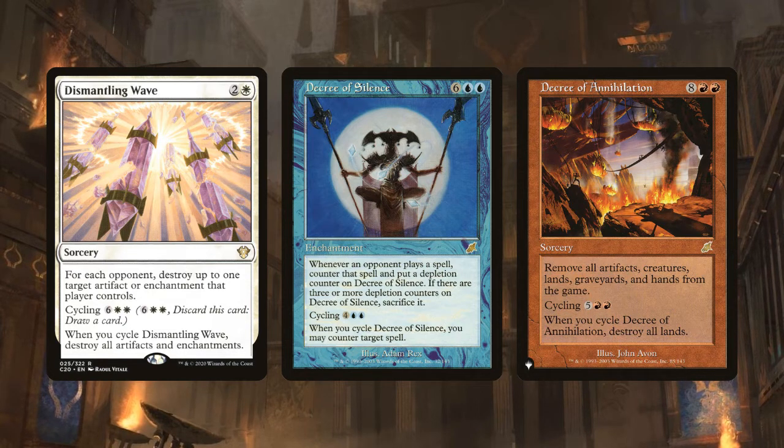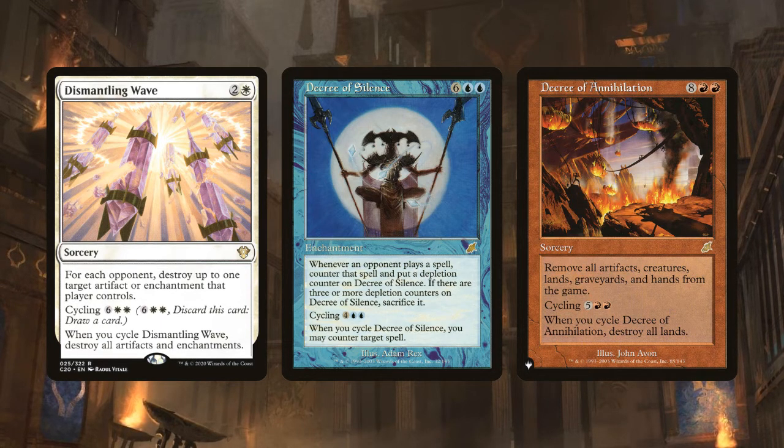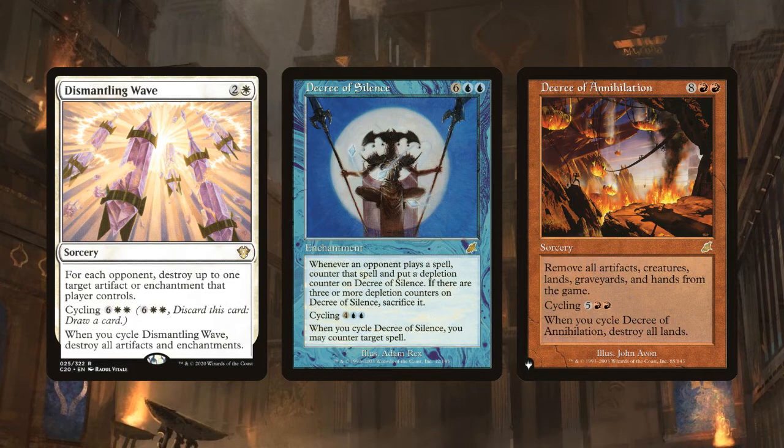When Gavi reduces the cost of these cycling effects to zero, the impact can be devastating. Dismantling Wave is a free board wipe. Decree of Silence is a free counterspell. Decree of Annihilation is free mass land destruction. And remember, you can cycle cards at instant speed, and cycling is not casting a spell, so these effects are immune to counter magic. She lets you cycle more often by saving you mana.